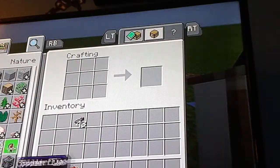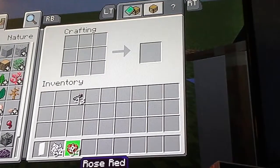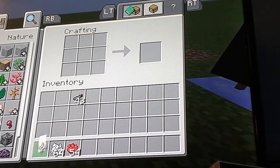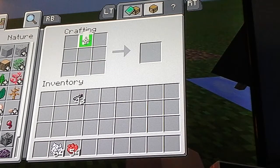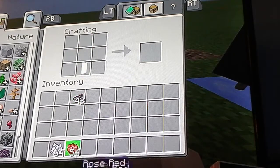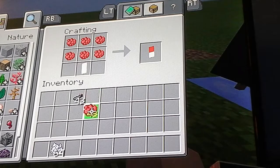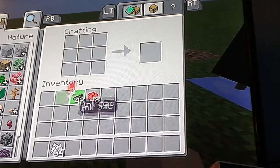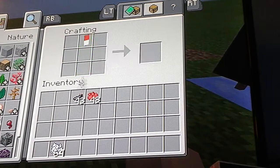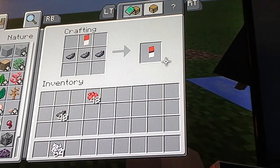So you go on your crafting table — all you need is this stuff here. You put the white banner down, and just do this: six above it. You get your banner and you put it at the top middle there, and then your ink sacks like this.